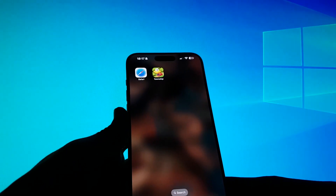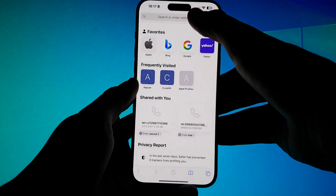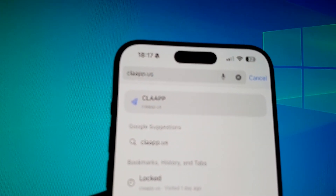We open any browser we have on our phone and we go to the search bar and let's write this website. The website is claapp.us, you will find the website on the first result.